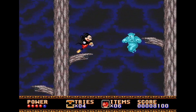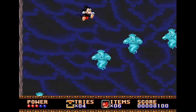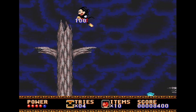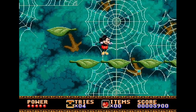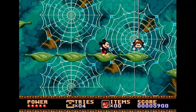Mickey has two forms of attack. He can perform a butt stomp where he kills enemies by bouncing on their heads, which can also be used to gain access to higher platforms and items that would otherwise be out of reach. He also collects projectiles which can be thrown at his enemies. Most enemies go down with one shot, which is handy — though this doesn't happen with the bosses.